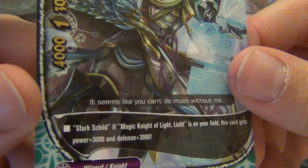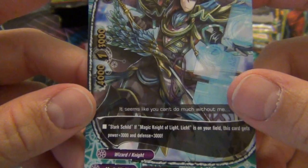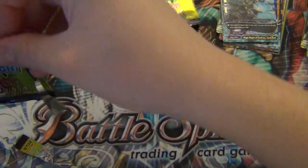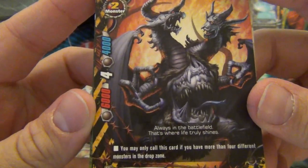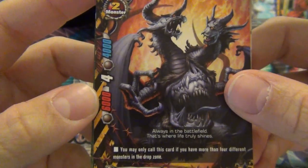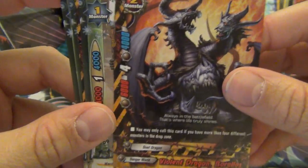Wizard Stark: if Magic Knight Light is on your field, this card gets plus three attack and defense. I think that's what that character used in the episode. They power each other up, which is a cool concept because it makes them pretty strong by themselves. It's a Dual Dragon - you may only call this card if you have more than four different monsters in your drop zone.